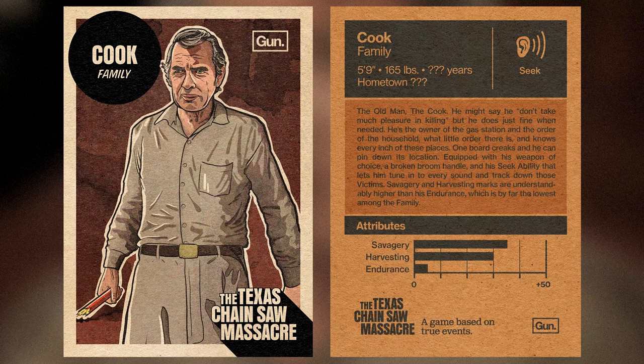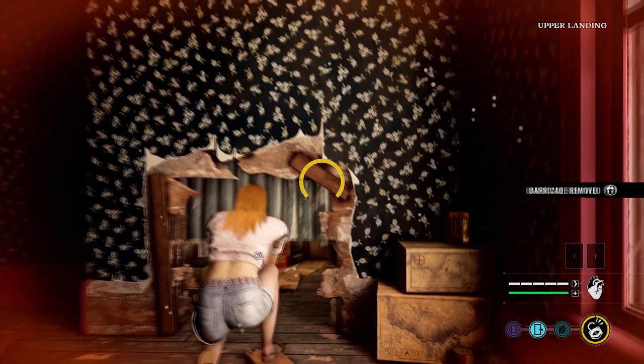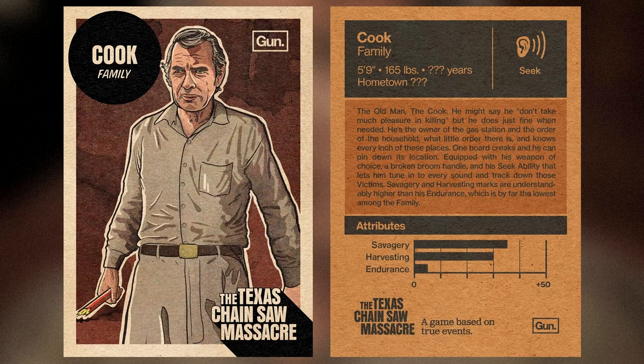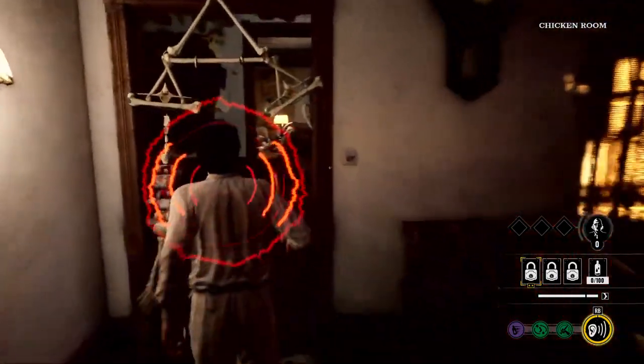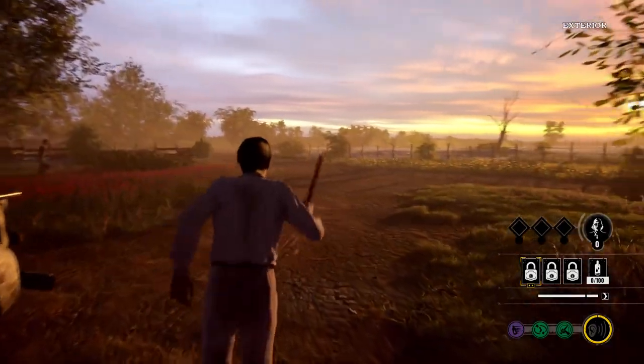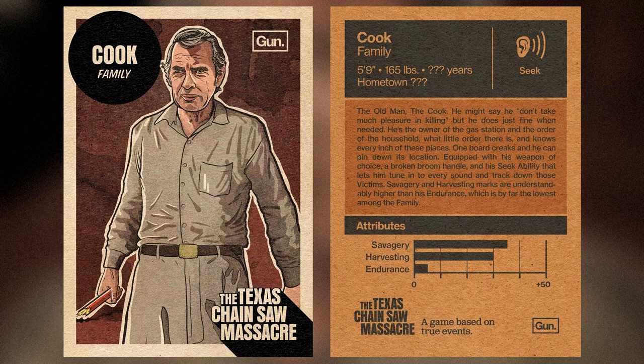If you know the Cook is nearby, your goal as a victim is to be as quiet as possible. Additionally, he can add locks to doors around the map, starting with three in his inventory. These locks can be removed and added back. The Cook can also close crawl spaces, causing victims to need to reopen them quietly. Looking at his card: his savagery is pretty high, so he's a deadly guy. He's also good at harvesting, so he'll get a good amount of blood from victims. His endurance, however, is very low — he's an older, slow guy. Count on his hearing ability and let other family members do the chasing, but if he does get ahold of you, it's going to hurt.